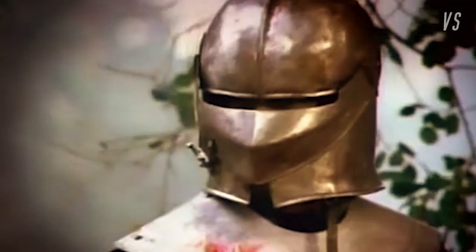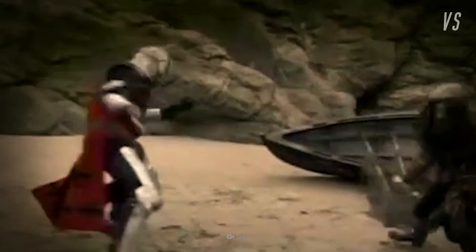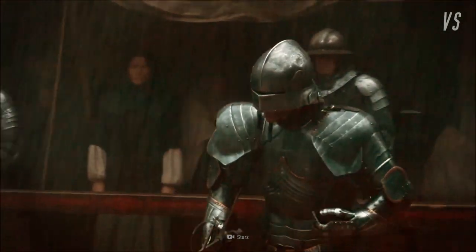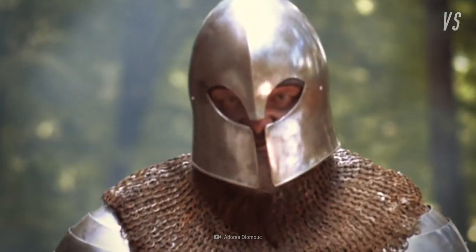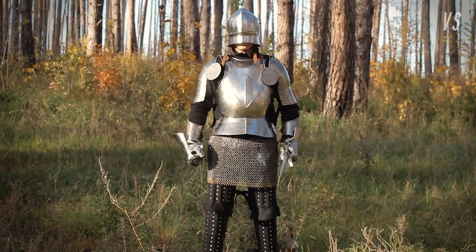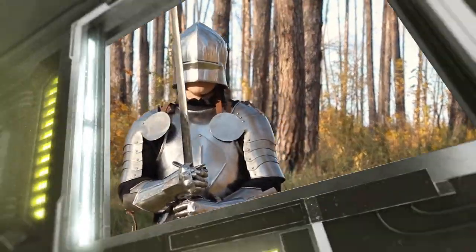We see our fighters continuing to square up. The pirate has more maneuverability and goes in for the first strike. But as he hits the knight's armor, it looks like his cutlass bounces back and barely makes a dent. The knight looks stunned for a second but quickly recovers. Now why was the knight able to withstand such a substantial blow? Let's take a closer look.